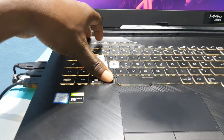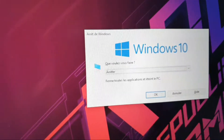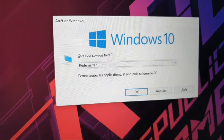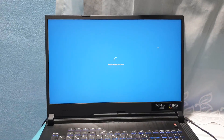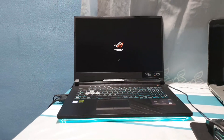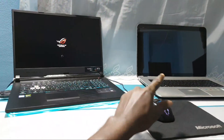Close all open applications. Press Alt+F4 to open the shutdown dialog, then navigate with the button and select Restart. This is ASUS — this is what I'm talking about — a crazy gaming laptop with my gaming mouse.